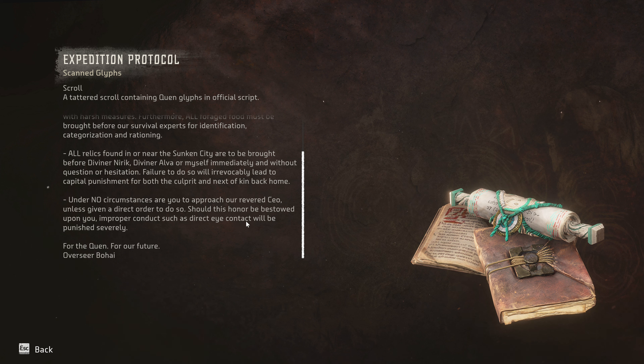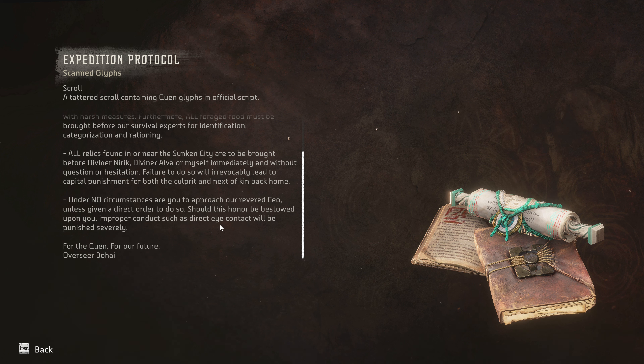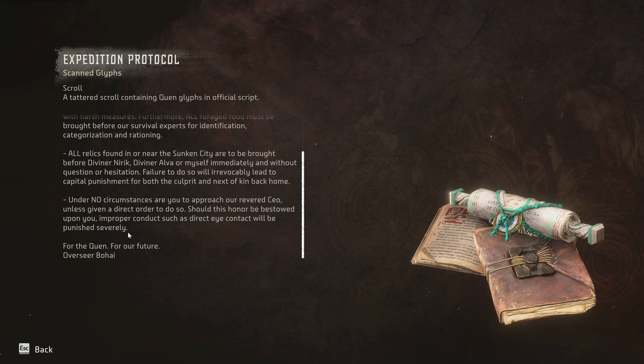'Failure to do so will irrevocably lead to capital punishment for both the culprit and next of kin back home. Under no circumstances are you to approach our revered CEO unless given a direct order to do so. Should dishonor be bestowed upon you - improper conduct such as direct eye contact will be punished severely. For the Quen, for our future. Overseer Bohai.' Well, we didn't get punished - we kind of made direct eye contact, so we're fine on that one.